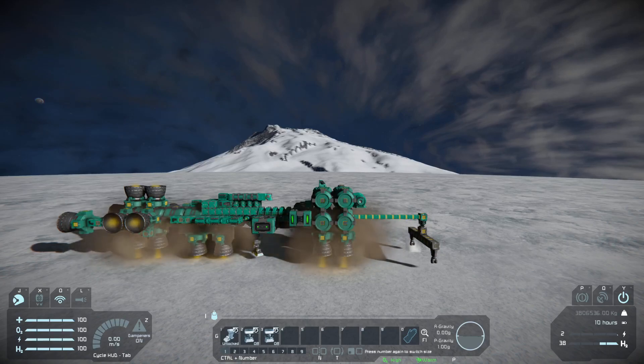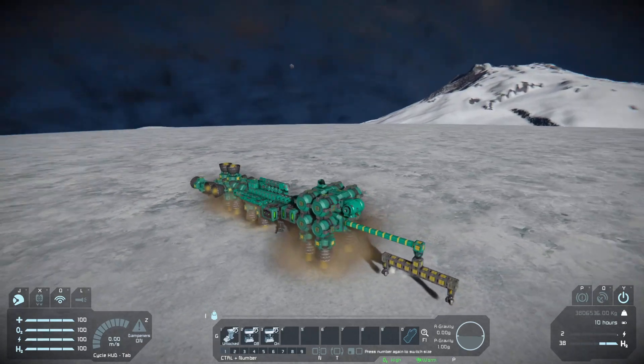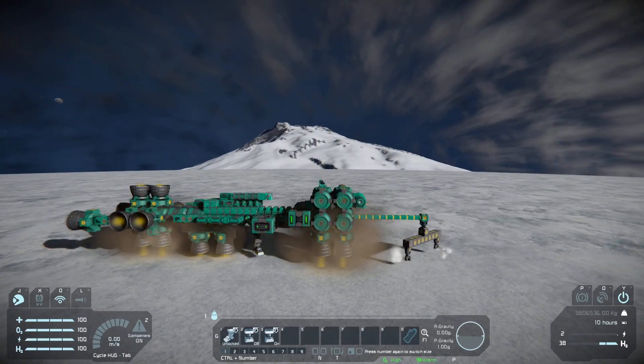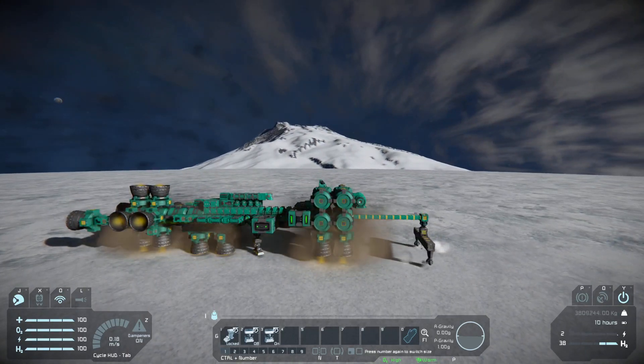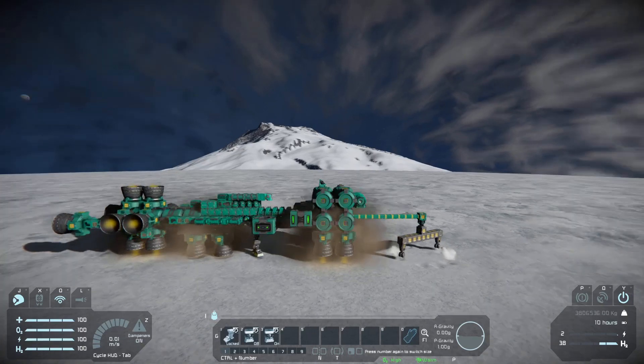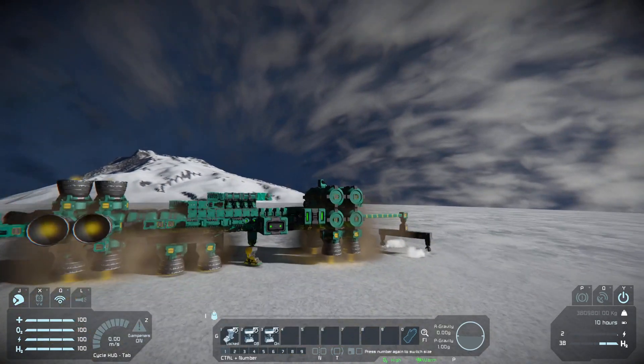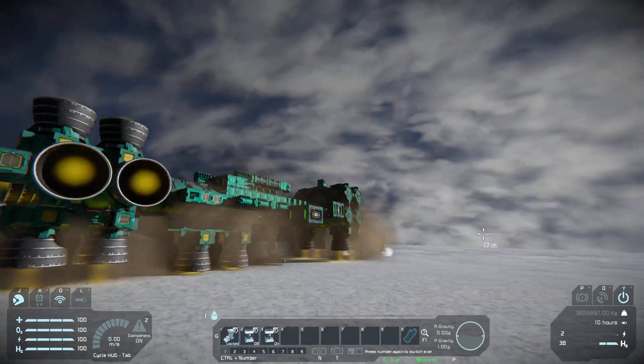Next, I'm going to turn on the rotor — I have this set to three and a half revolutions per minute — and we're just going to come straight down here. We're locked. It doesn't say that we're in park, but this is because the landing gear is on a subgrid.